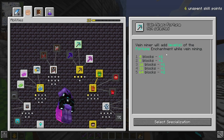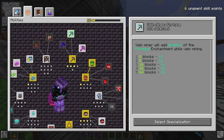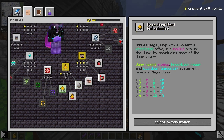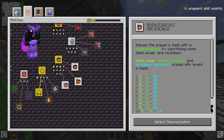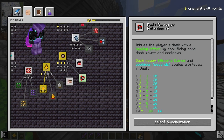In Vein Miner, I'm going to pick Fortune, which will add levels of Fortune enchantment while Vein Mining. This is going to be really useful for when we mine Veldorites, because I believe it adds on top of our already Fortune levels — so if we have Fortune 3 on a pickaxe, we will now get Fortune 4 with this. In Mega Jump, I'm going to choose Fart because this imbues Mega Jump with a powerful knockback Nova in a radius around the jump. It sacrifices some jump power, but I'll probably upgrade Mega Jump down the road anyway. For Dash, I'm picking Recharge because this gives a little bit of healing effect by sacrificing the dash power, and I think getting extra healing in case I run out of healing potions is going to be worth it.